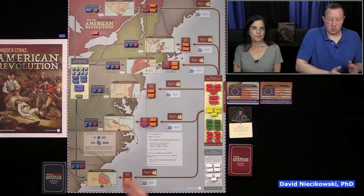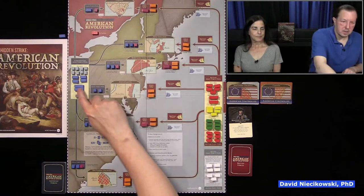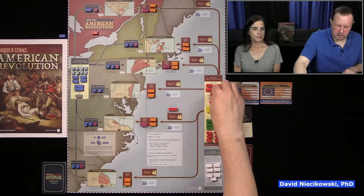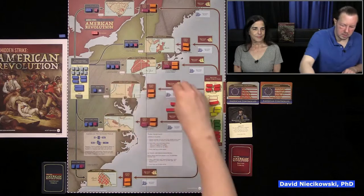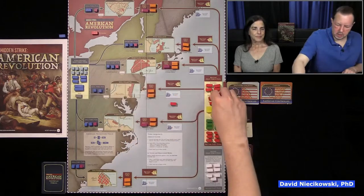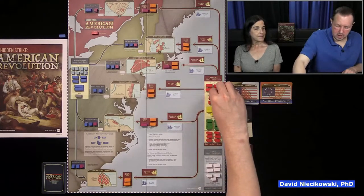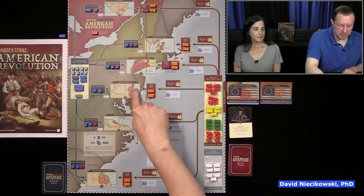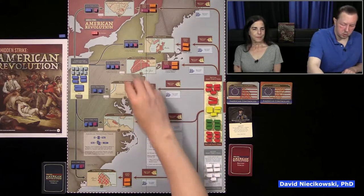The object for the Americans is to win four of the six regions. The British break ties, so that's why winning three out of six isn't enough — we've got to win four out of six. A region is won by playing different cards. It's a hand management area control game and it's a tug of war. You'll see the long pieces here — that's worth three points, two points, and a single one is worth one point.